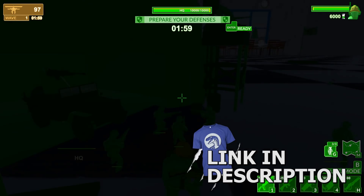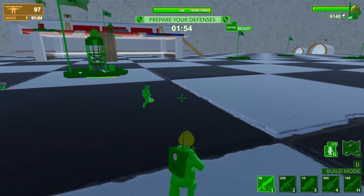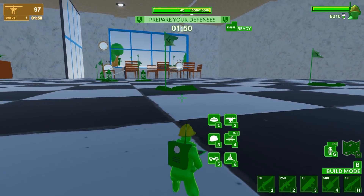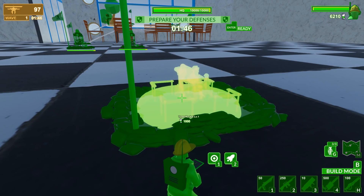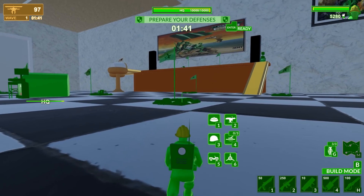We can also buy and drive around vehicles, and we even get some soldiers to command here. First and foremost, we've got troops going out and picking up some of that green goo there, which is going to be used for some of our money. So let's go ahead and immediately start by placing down anti-tank emplacements. That should be a good start for us. We've got about a minute and 45 seconds to put down all the turrets that we can.